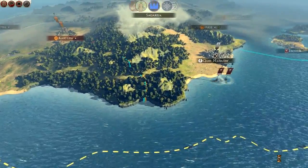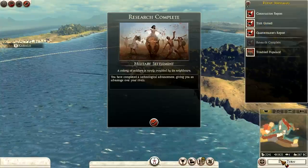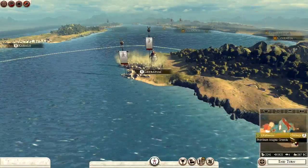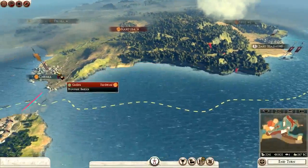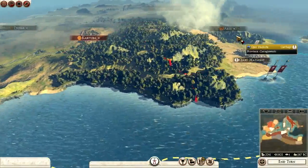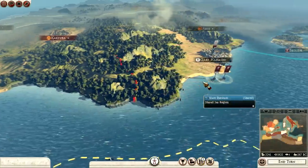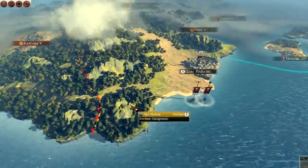Nova Carthago — the Turtidani, what are they doing? I think the Turtidani have just taken Gadira. That's not good news for me. I'm going to go in here — let's get this. Set a war target: Turtidani. Nova Carthago can take Gadira back, and I can take that, then I'll be happy. So we'll try to do that to begin with.